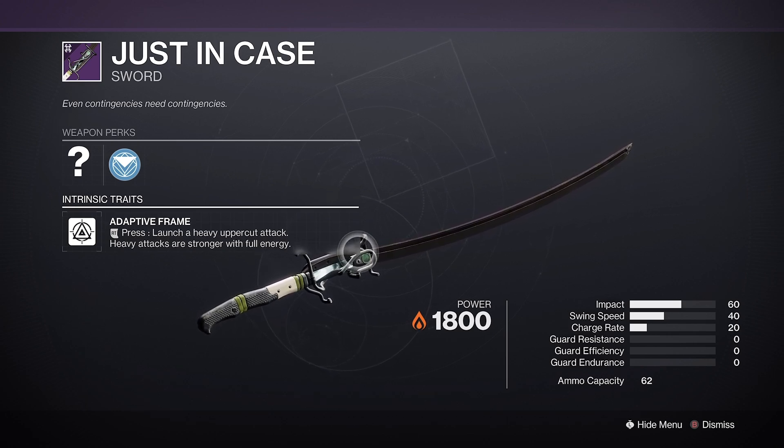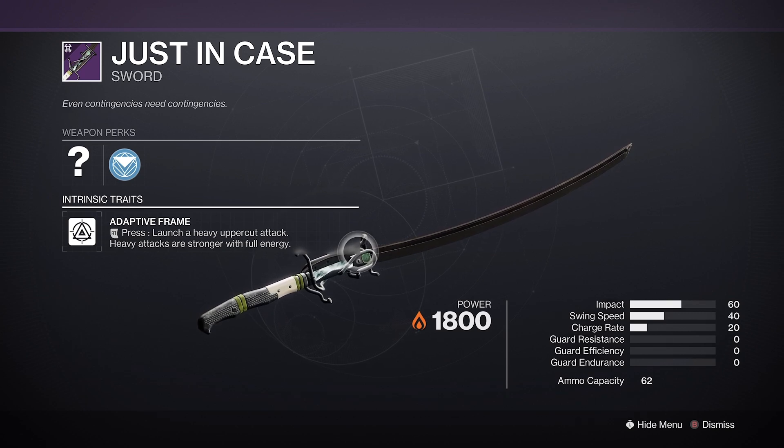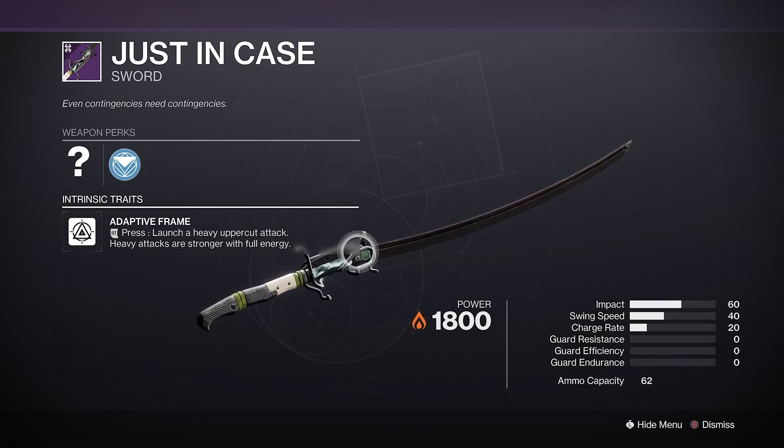Firstly, you'll want Tempered Edge pretty much regardless of what purpose you intend for the sword. It has a much better ammo economy than Jagged Edge by comparison, and you only lose out on close to 1% of your damage per swing.